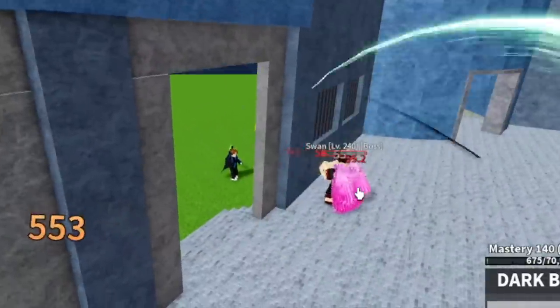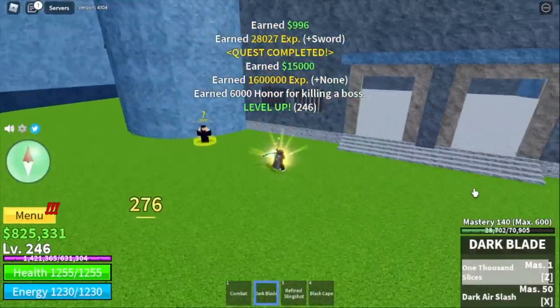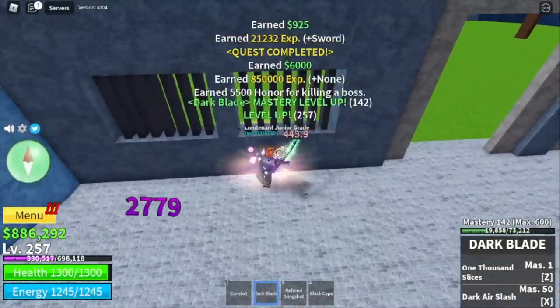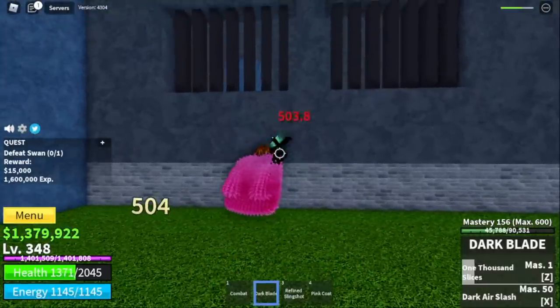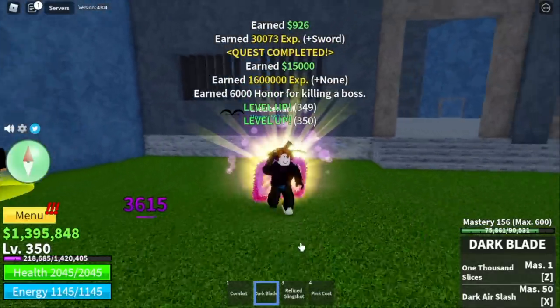Next up, the prison. There are three bosses here: the warden, the chief warden, and the swan. Best tip is to defeat them using wall strat — they cannot reach us there. Just lure them to the wall. You can use left clicks with the warden and chief warden. But with the swan, you need to increase your HP so that you can tank his skills.